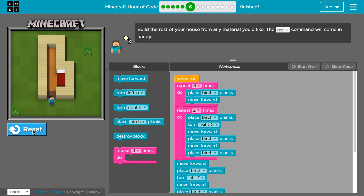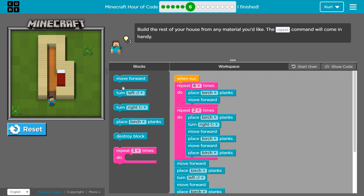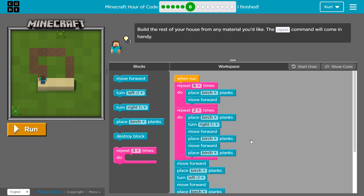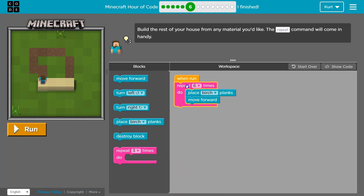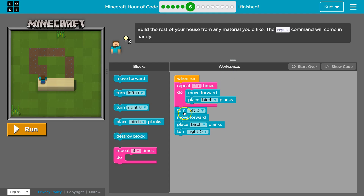I'm going to now go ahead and try the most difficult house. I'm going to hit replay and refresh this page. I'm up for a challenge. This is the code I already had — oh my goodness, that's going to be annoying. I'm going to toss all this out. Let's hit start over so they start us fresh. This is what we're starting with — I'm going to hit run and see what we have thus far.